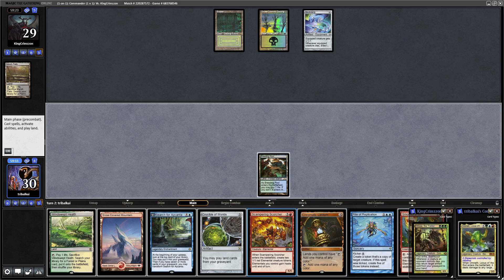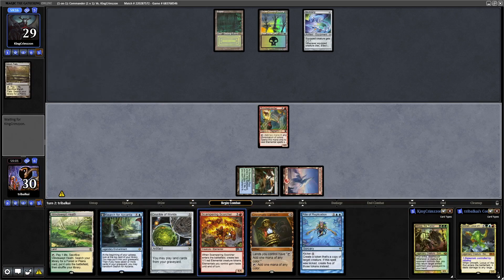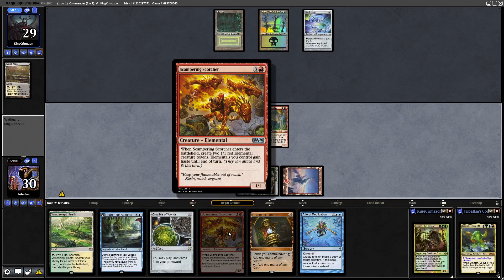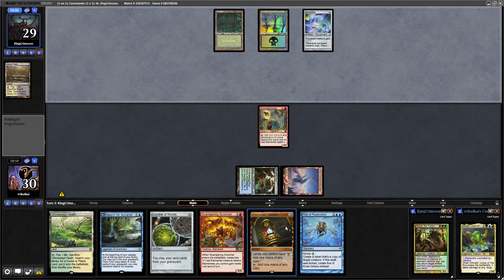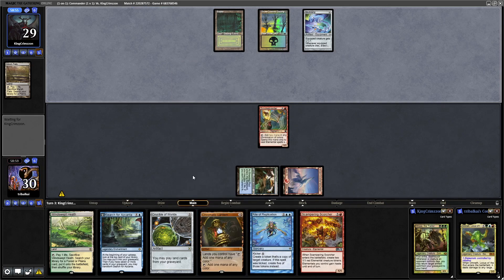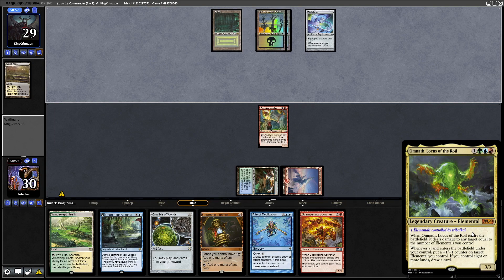That can get us into Scampering Scorcher. Yeah, let's go for that. Scampering Scorcher creates 2 Elemental tokens when it enters and they gain Haste. The more Elementals we have in play the better, because Omnath will throw damage around equal to the number of Elementals we control when he enters.